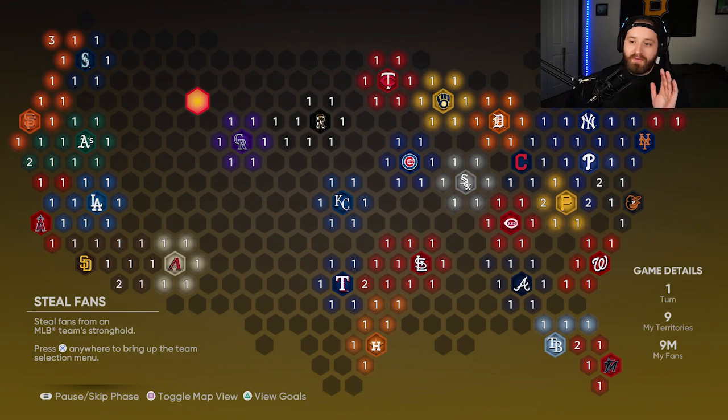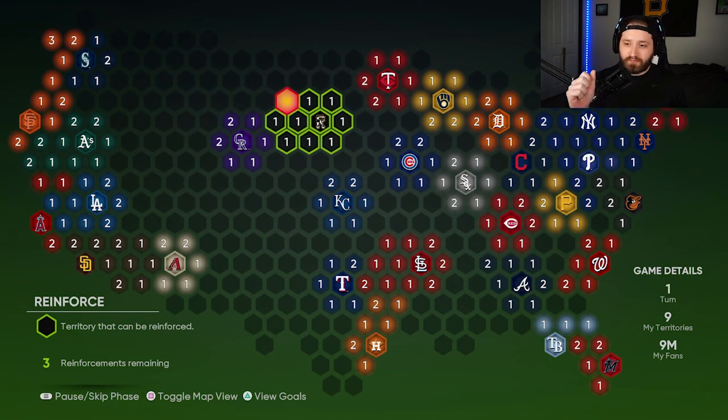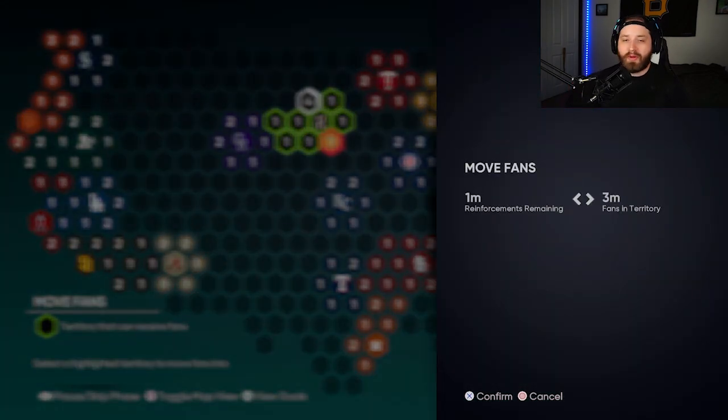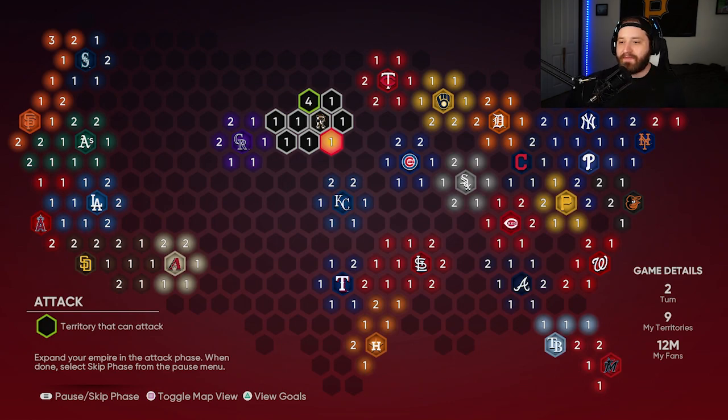Once you're done stealing fans you can press Start and skip to the Reinforce phase. We want to get as many little boxes as possible — every three boxes you get earns another one. We're going west, so reinforce in that direction. The Move Fans phase lets you shift fans between connected boxes; I usually skip this since it's not required. Then we move on to the Attack phase.